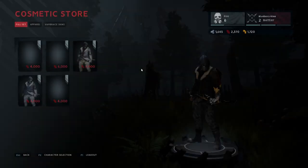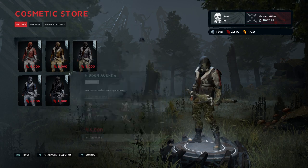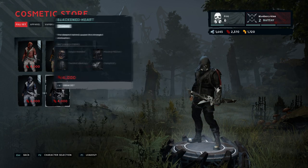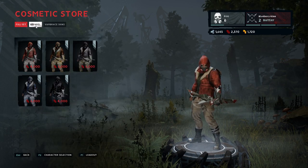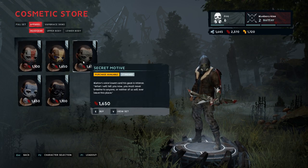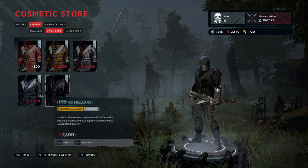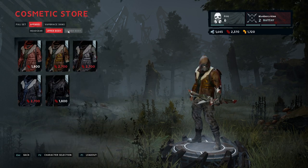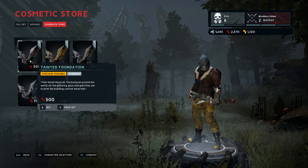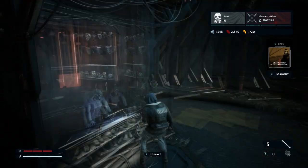We're going to check out the cosmetic vendor — this is something they just recently implemented. I think it's pretty cool. Unlike Dead by Daylight, this is actually all free. Overall it looks like they didn't change any of the base models; these are all just recolors. But it's cool to have something free where you can change your character and style things up. You can buy bits and pieces — mix and match different heads, chests, and legs. My only complaint is that the hunters get a model change. Where's the scavenger love? We get cool different colors but I want a different model.